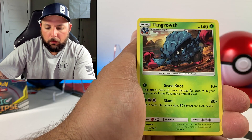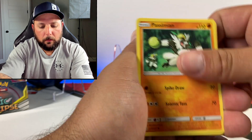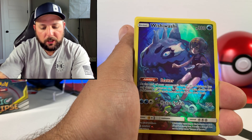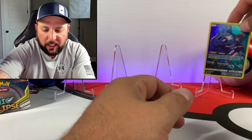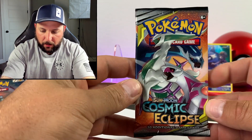We got a fist bump energy, Pyroar, Tangrowth, Meowth, Ralts, Jangamo, Rowlet. I just cannot grab these cards today. Wishwashy character card and the same old holographic non-holographic rare. But let's get into the next one right here guys.